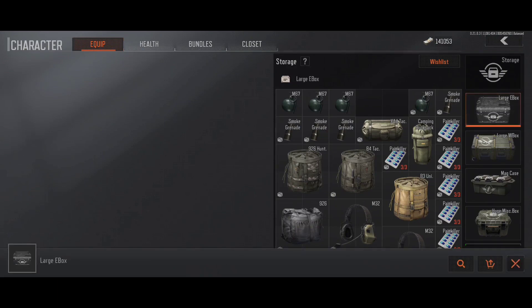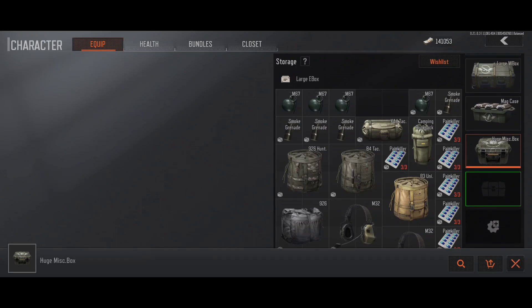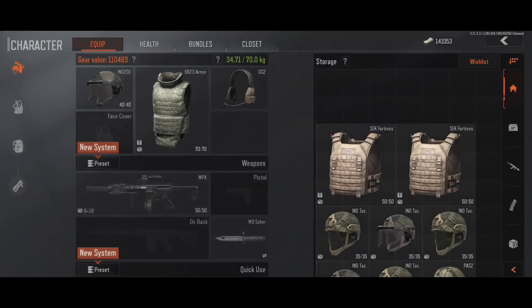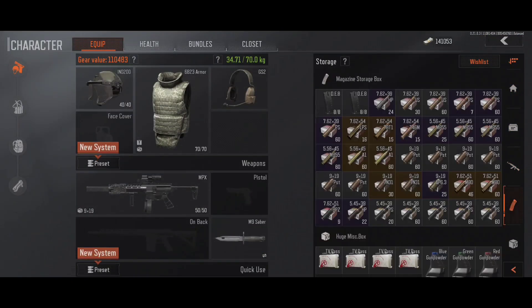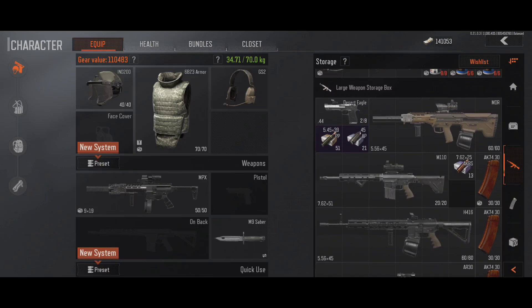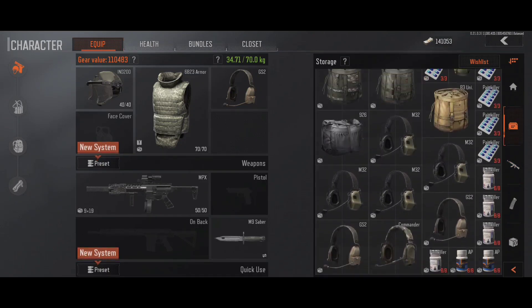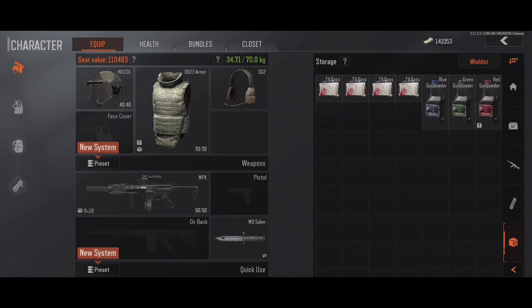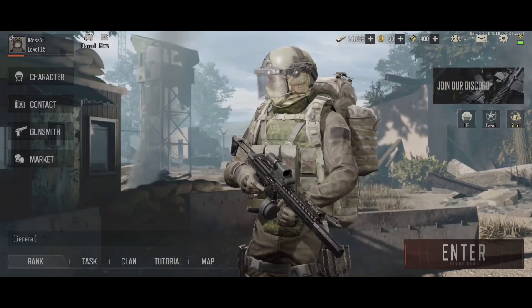The free way is these boxes on the right here. If I expand this, you can see I've got a large E-box, a large weapon box, a mag case, and a huge misc box, plus some AR ones down here. You can expand these slots with premium currency eventually, up to five I think for free. Each storage box stores certain things — mags and ammo, weapons, a misc box where you can put absolutely anything, and one that stores items and trade goods.